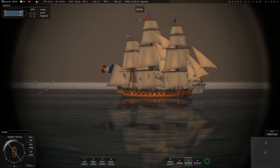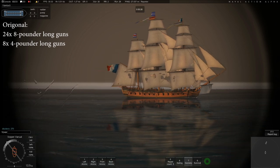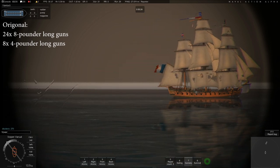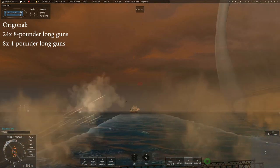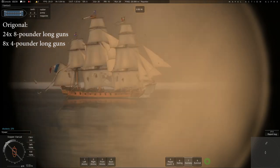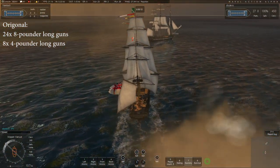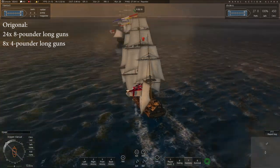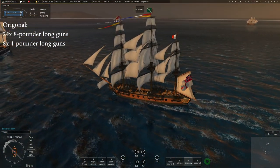Let's look at the stats of the original Leonite. Under French service it had 24 8-pounder long guns and 8 4-pounder long guns on the quarterdeck and fo'c'sle — a very interesting and actually quite light loadout, much lower than most people would think the Surprise would have.